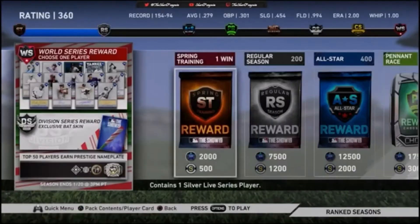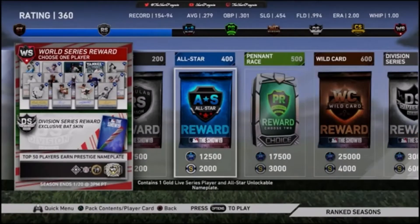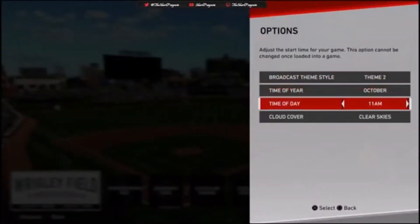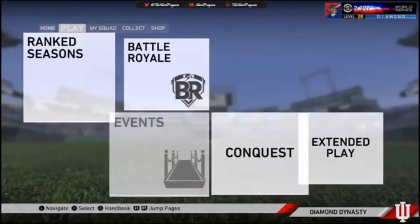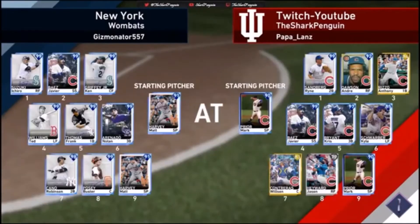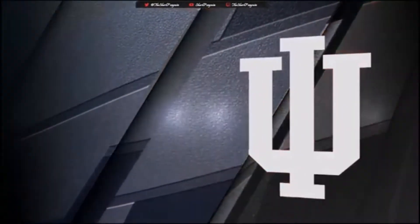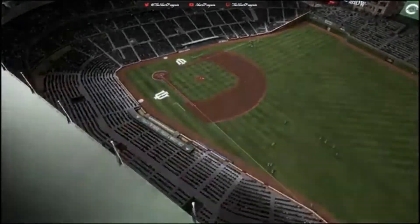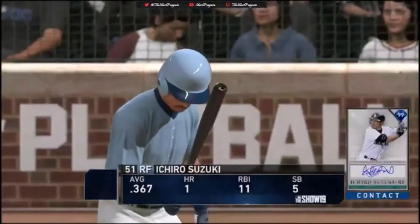Let's jump into the ranked seasons game. We're ranked 360 — I haven't played this game in months. I played one game a couple days ago and I lost, so hopefully we can bounce back. Of course we're gonna play in Wrigley Field. We finally found a game — we're playing the New York Wombats. We're gonna have Mark Prior on the mound. He's got Matt Harvey and a god squad: Ichiro, Javi, Ken Griffey, Ted Williams, Frank Thomas, Nolan Arenado, Robinson Cano, Buster Posey. He's 49-65. You can never let the record speak volumes.